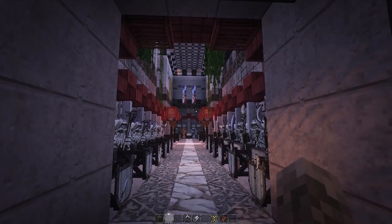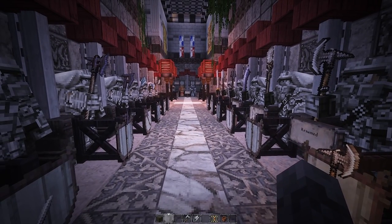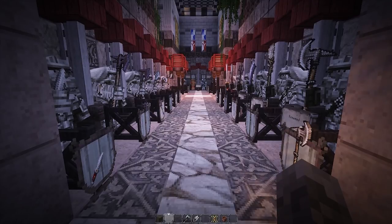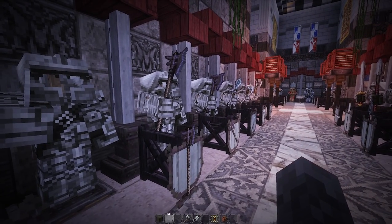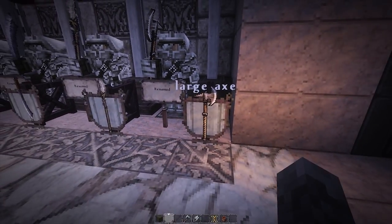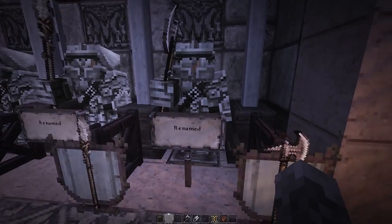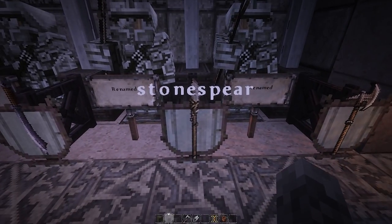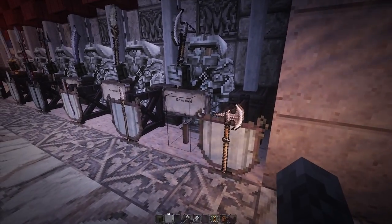Last but not least, we have more weapons and shields added into Conquest. There are official spreadsheets of all the armors, weapons, and shields in the description below. The functionality is really simple — you take either a sword or an axe and rename it to whatever the weapon is called. For example, rename a sword to 'Stone Spear' and that's the texture it will look like in your hand. Really simple and easy to use.